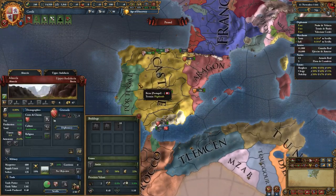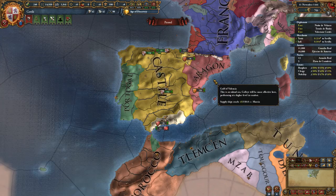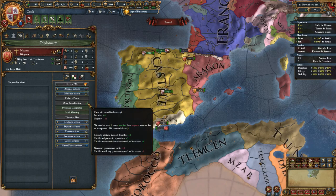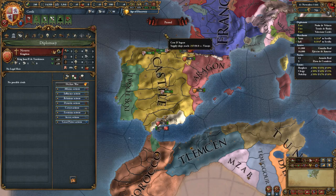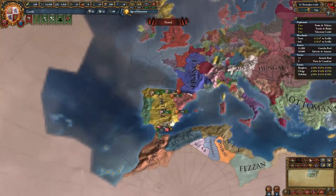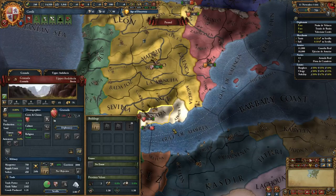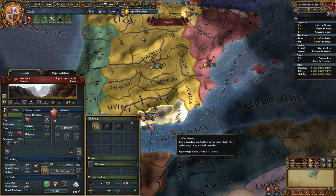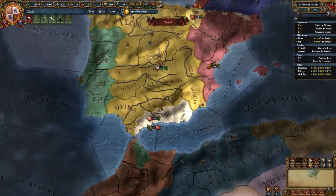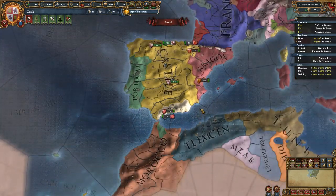At the beginning of the game, you are one of the four Catholic countries in Iberia. Navarra will quickly be vassalized either by you — which you can do pretty much from the beginning — or by Aragon, or by France. It's only one province but they will disappear relatively quickly. And then in the bottom of Iberia, there's the one little remaining Muslim province country of Granada, part of the Moors that used to rule most of Iberia back in the days of the Crusader Kings game.